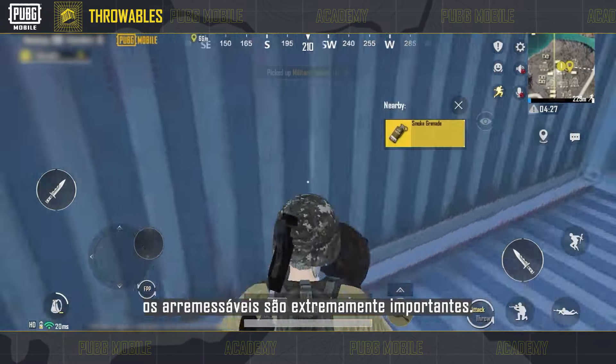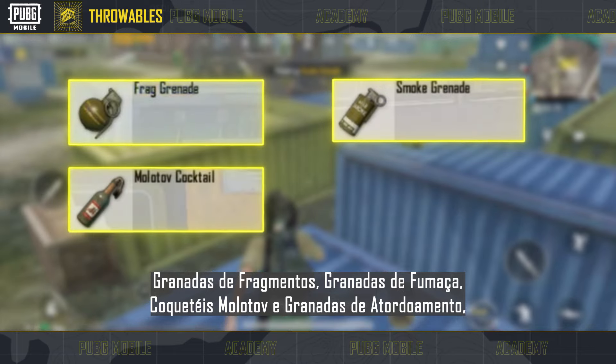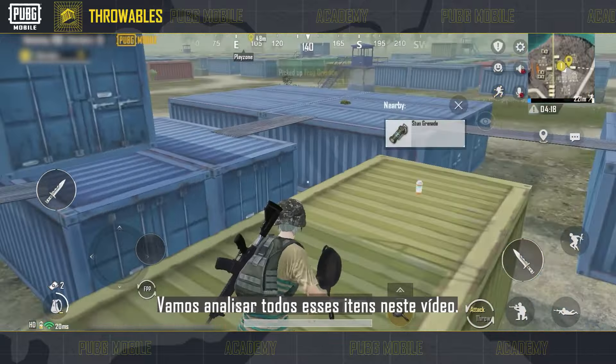In PUBG Mobile, throwables are extremely important. Frag grenades, smoke grenades, Molotov cocktails, and stun grenades all have their uses in battle. We'll be going over all of them in this video.